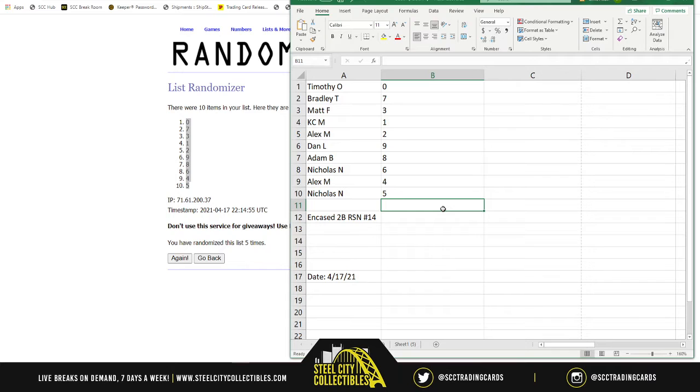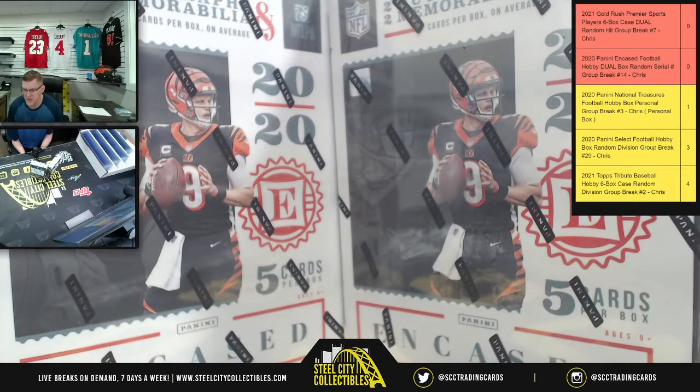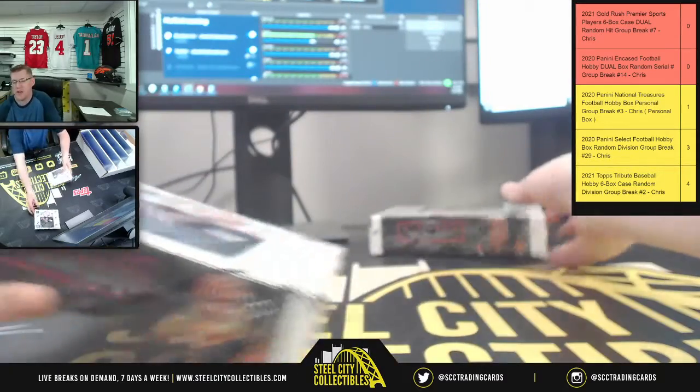Timothy starts us off with zero, Bradley seven, Matt three, KC with one, Alex two, Dan nine, Adam eight, Nicholas six, Alex four, and Nicholas with five. Again, if the base card is not numbered it automatically goes to zero. Good luck — here we go! This is the first of three of these listed.